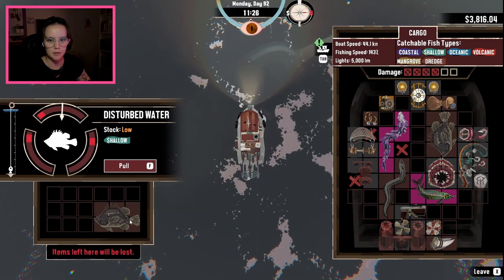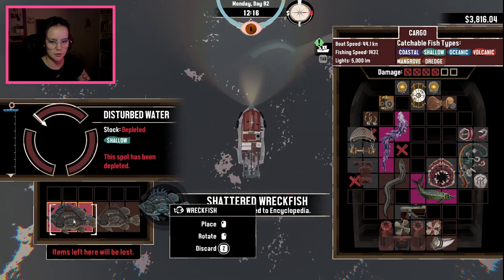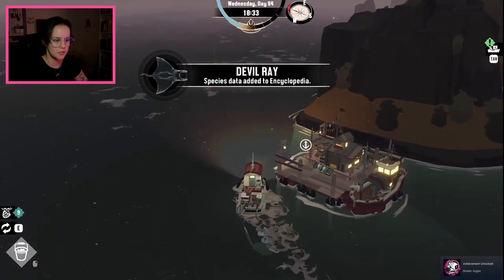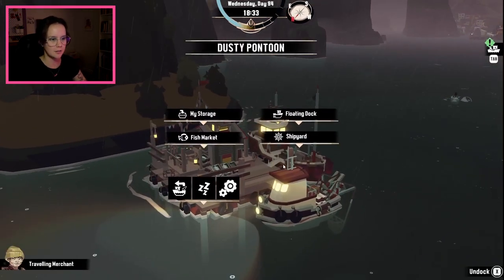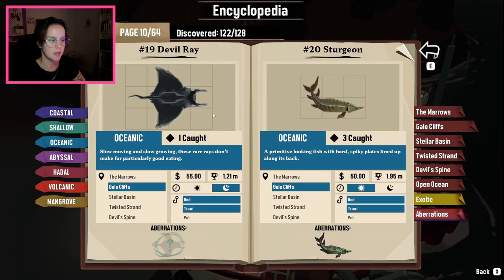An aberration would be good. Here we go. Shattered wreck fish, anchovy king — okay, we caught that. Devil ray. We have an unlocked master angler. What's that one? Is that all kinds of fish? Not all aberrations? Let's take a look. So it must be all kinds of fish, not all their aberrations then. That's pretty neat, we're getting there. Six fish left.